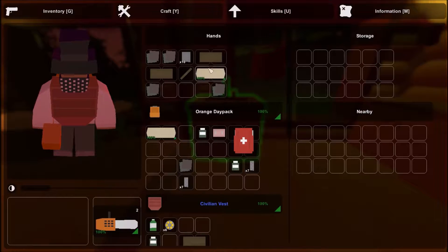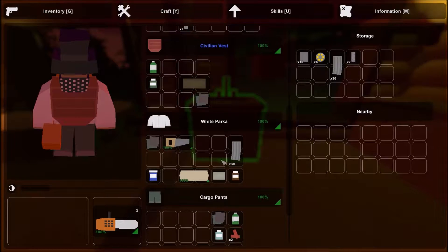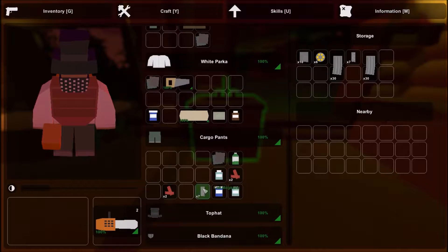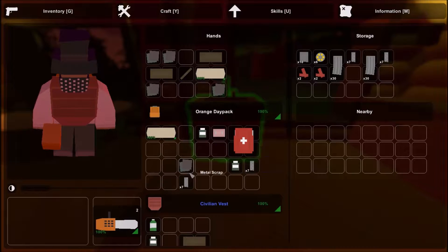We can store in it! Interesting. I didn't know — maybe if I had a canteen I could get some water out of it, that'd be kind of cool. But I don't appear to have a canteen at the moment. Oh well. Alright, so we've got a little bit more room, a little more storage.